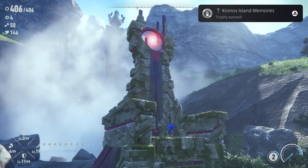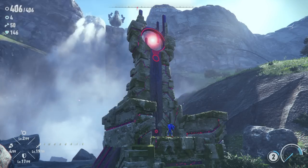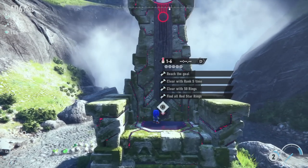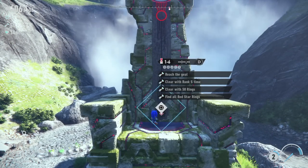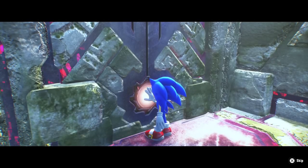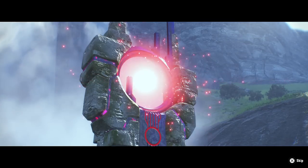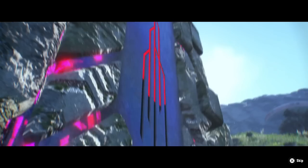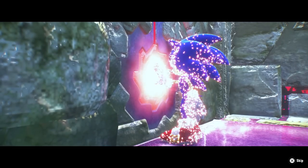Testing out the stomp attack — making a combo and then slamming with circle. There we go! I like it. Exiting the training and trying out level 1-6. After unlocking this level we get the 'Kronos Island Memories' trophy — interesting, you'd think that would be for interacting with memory stones. The environment for this one looks interesting — we've seen callbacks to Green Hill Zone, Chemical Plant, and others.